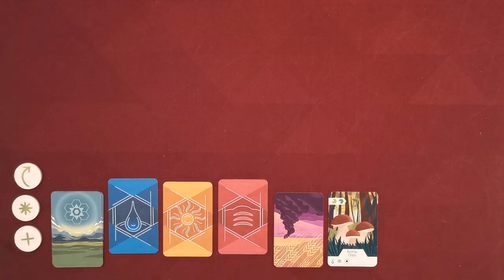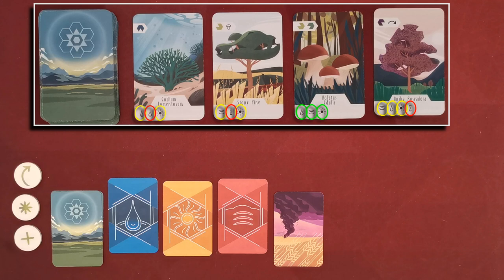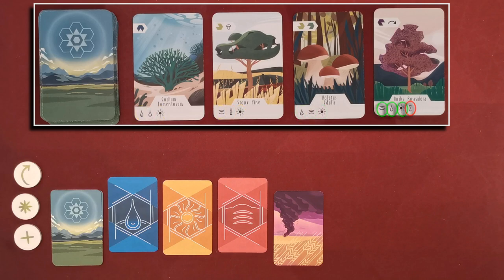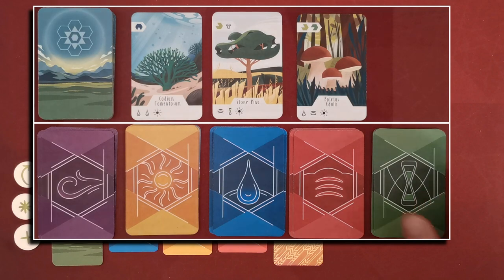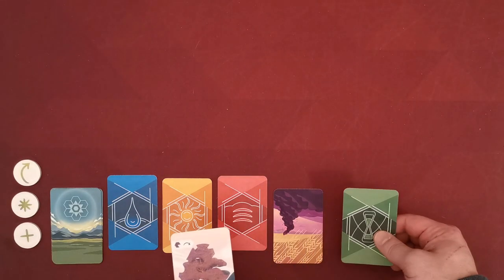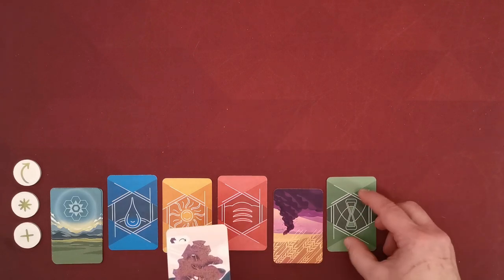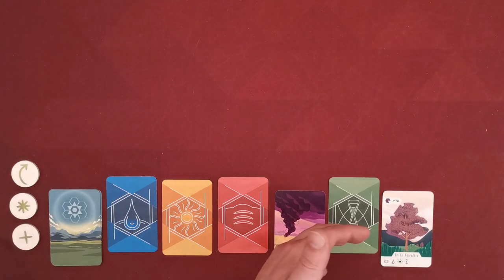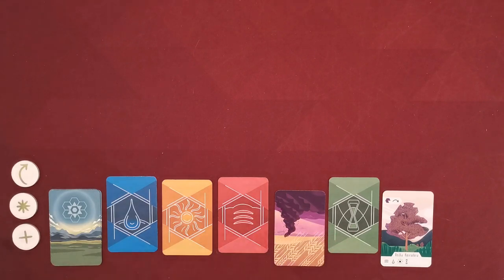The acquired card is immediately placed in the current line of cards as not exhausted and can be used even on the same turn. However, you can still gain a plant card if you're only missing one of the required elements. With a good line of cards you could gain any plant card currently available. When you're missing one element, after exhausting the element cards you have, you gain the plant card but also take the missing element card from the corresponding supply. Both new cards enter the line — the element card as exhausted, and the plant card as not exhausted.